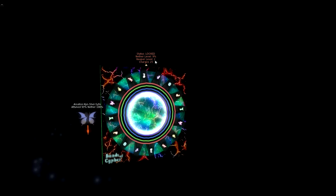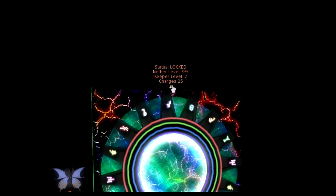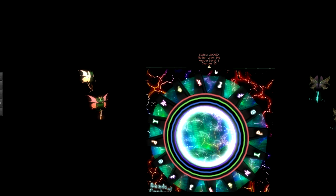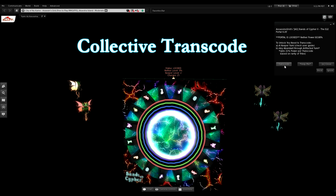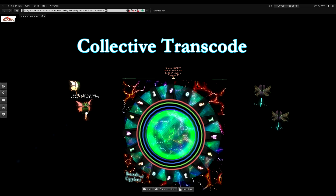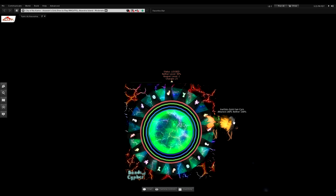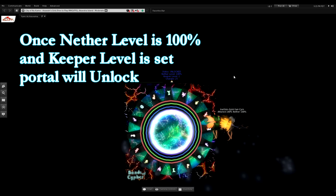As you can see, the keeper level has now changed to 2, and in addition the keeper also gave some nether level. Now that we have transcoded the keeper, we will transcode some yumis so our nether level can become 100%. We'll transcode the last yumi. Okay, now our portal has unlocked.